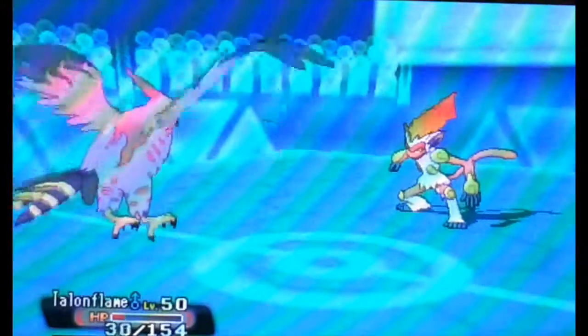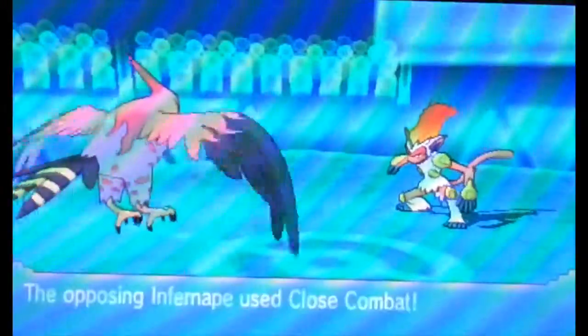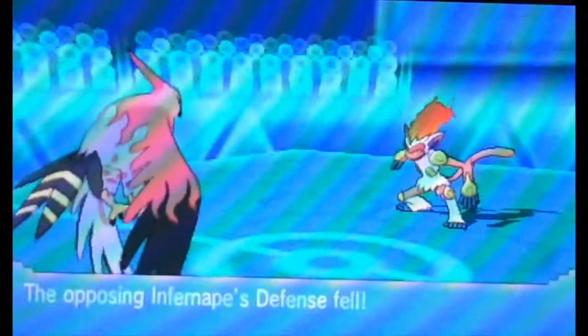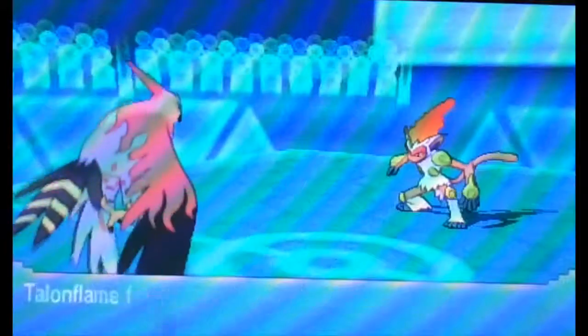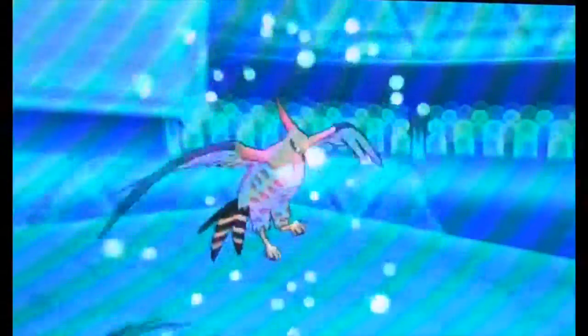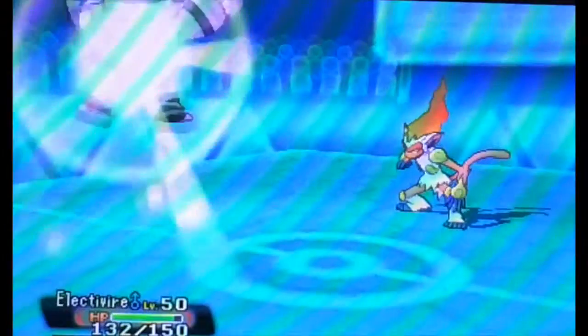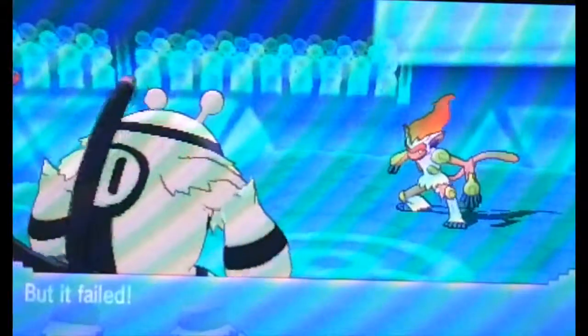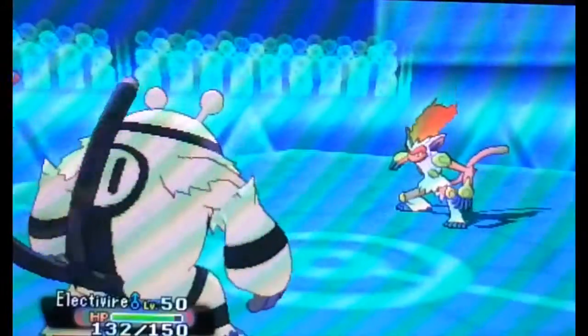But this Infernape is showing some spirit here. He will not give up on my Talonflame. He goes for Fake Out, and then he has a Focus Sash to survive my Brave Bird, takes all that recoil damage, and he's going to finish me off with Close Combat. That's a way of handling Talonflame. Rock-type Pokémon like to scare away Talonflame, but when you switch one in like my opponent did earlier, you cannot live with Brave Bird.